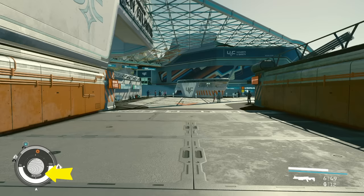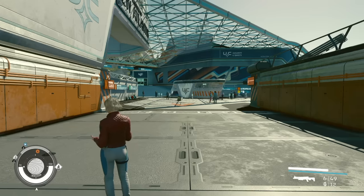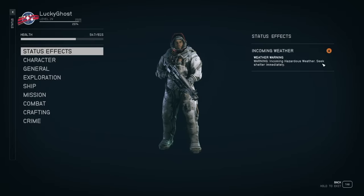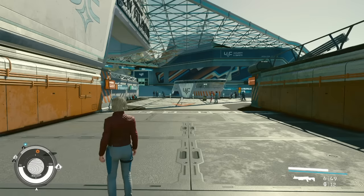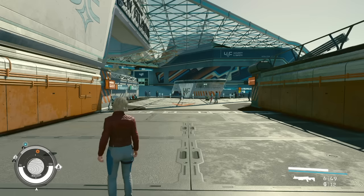If you scan something it might say it's a structure. You can use the scanner to find new locations. In the center-bottom of the scanner it shows the body you're on — in this case Jemisin. Towards the top of the scanner it shows status effects like whether you're poisoned, bleeding, or if there's a significant weather hazard. If you open the menu, you might see a warning like 'incoming hazardous weather, seek shelter immediately.' In my first 40 hours I've basically ignored the weather system — it sometimes causes minor damage but it's never killed me outright.